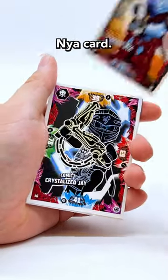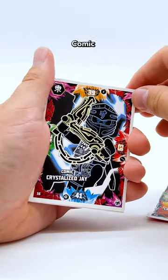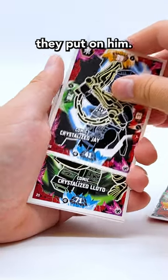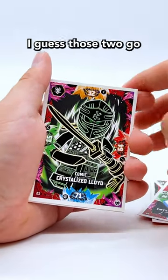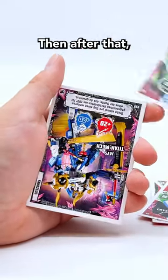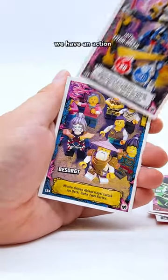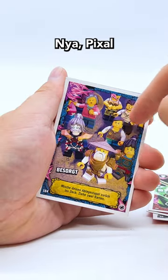First we have a Day of the Departed Nia card. Then, ooh, this one looks really cool — Comic Crystallized Jay. That's a really funky effect they put on him. Next we have Comic Crystallized Lloyd; I guess those two go well together. Then after that we have a card of Jay's Titan Mech. Next we have an Action card with Master Wu, Nia, Pixel, and some other people.